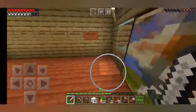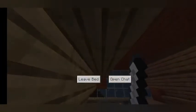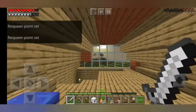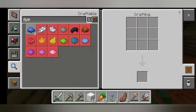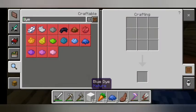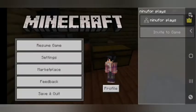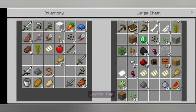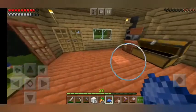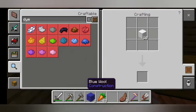My bedroom is up high because I feel very safe from the mobs up there. Okay, I slept. Now let's go to the crafting table — we got two blue dye. Are you kidding me? That's not even enough. Okay, didn't damage the recording this time, which is good. Now we've got enough wool, so let's dye it. Only two blue wool — are you serious?